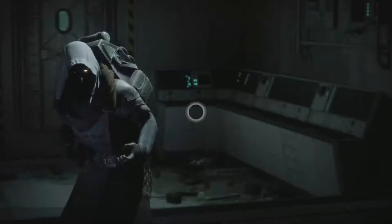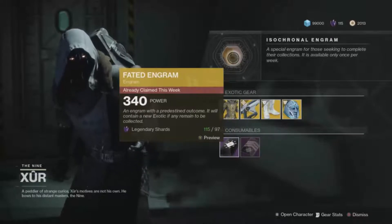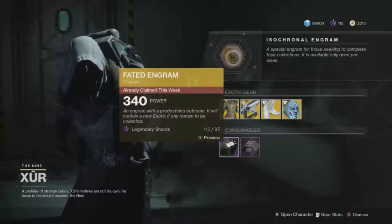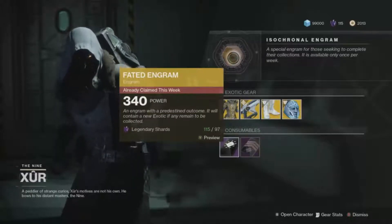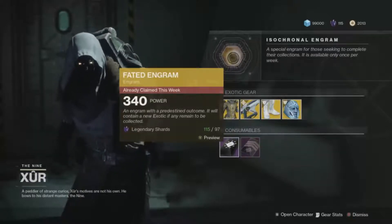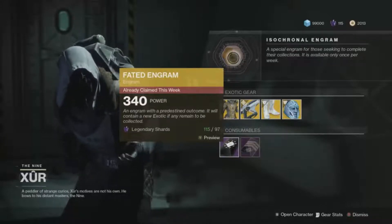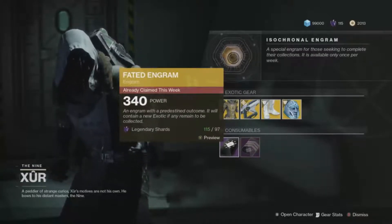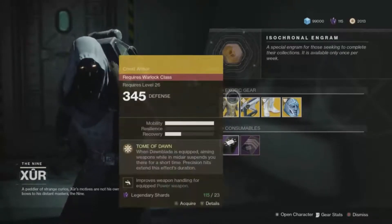Xur is right here. This week he is selling his Isochronal Engram — the Fated Engram — and remember this will give you an exotic you do not already own on that character. It's either going to be armor for whatever character you're on — Titan, Warlock, or Hunter — or it's going to be a weapon from the new DLC. Once you have completed all of that, it will just drop ones you already have, so you can move on to the next character.